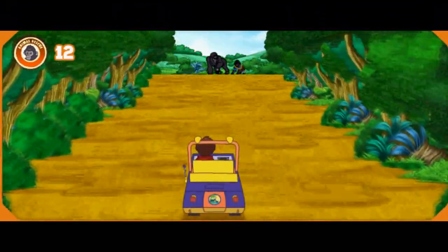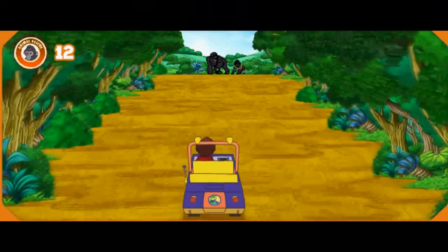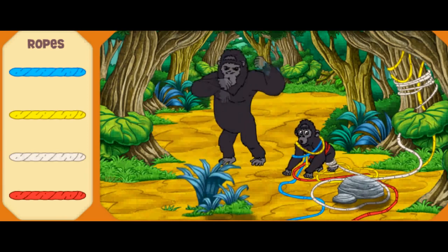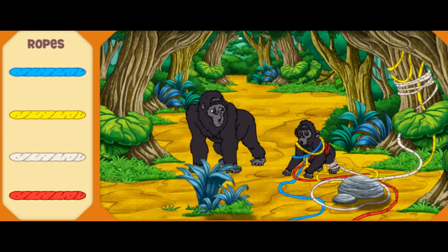Fantástico! I see Baby and Daddy Gorilla — let's go help them! Baby Gorilla is caught in the ropes, and Daddy Gorilla is worried. That must be why he's acting so fierce! We need to help the gorillas! Let's clear away the ropes to help Baby Gorilla. First, click the rope that's yellow! Amarillo!